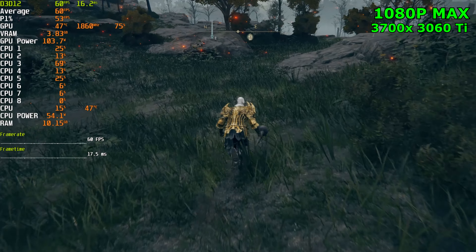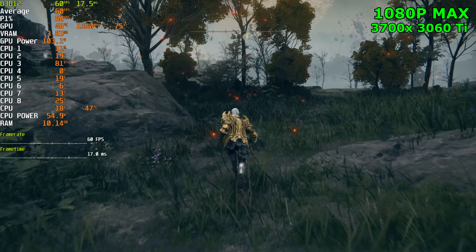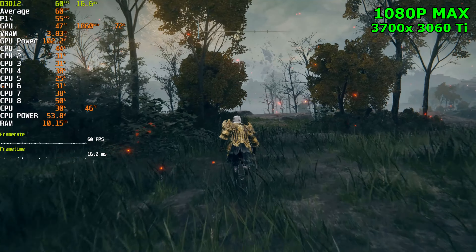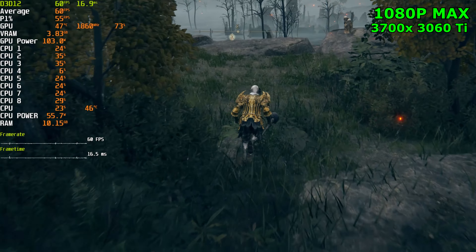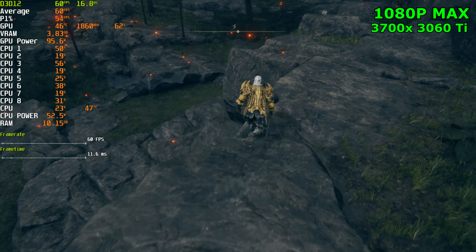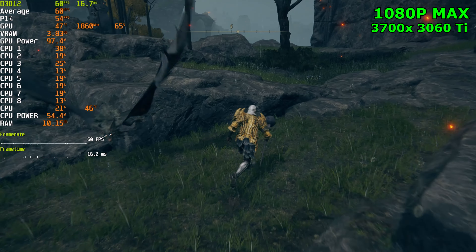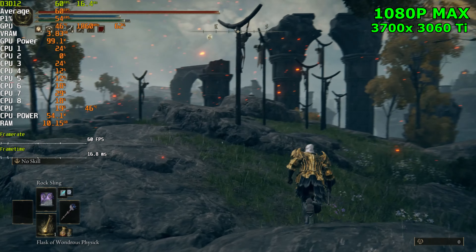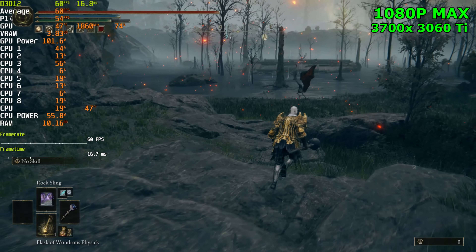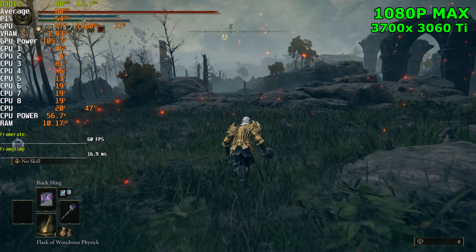If this goes smoothly and we don't get any FPS drops, I want to start a new save and go ahead and fight a dragon, because the dragons were another thing that would consistently cause FPS drops into the mid-40s and even the 30s sometimes. But it looks like just playing generally in this area, no FPS drops at all, no stutters.